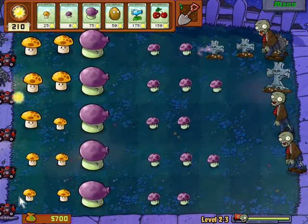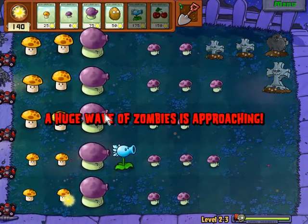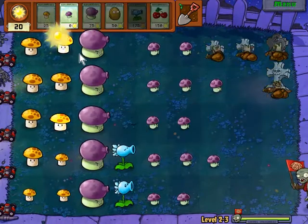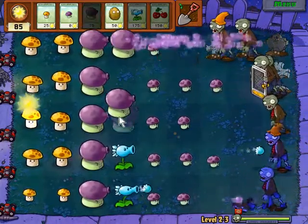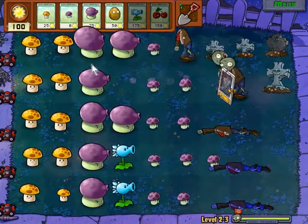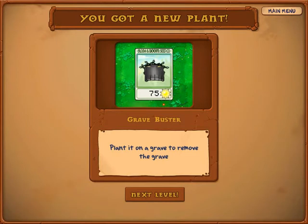I want to stock up on money so I can get more rows, more plants — build my inventory from six seed packs to seven. We're almost at the end of this level, not too much more to go. The final wave is coming up. Zombies coming out from the grave — double up on Puff Shroom power on the top row. Victory is ours! We got some extra money because we kept all the lawnmowers alive, and now we got the new plant: the Grave Buster. Planted on a grave to remove the grave, and it leaves money behind too.